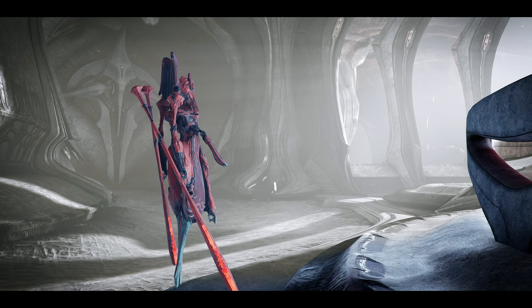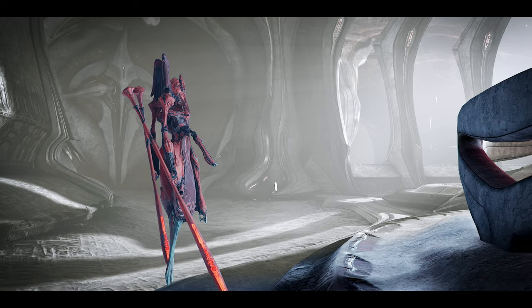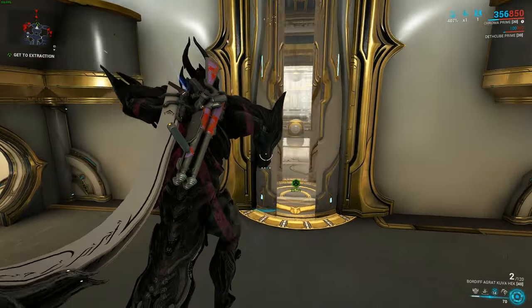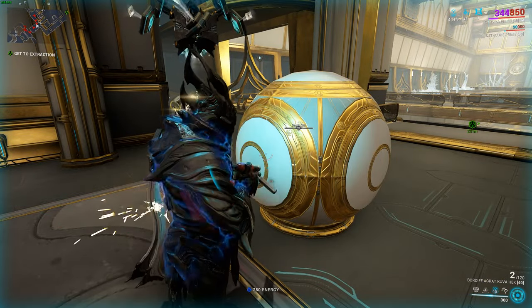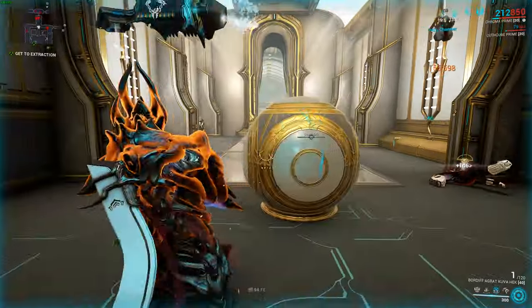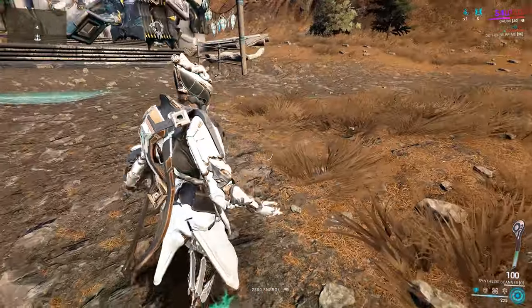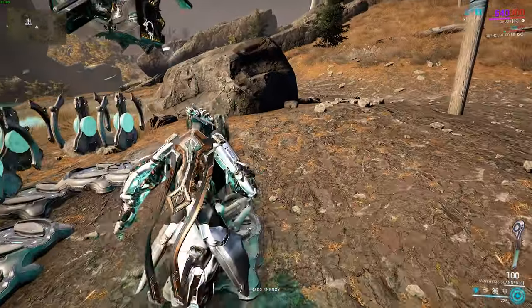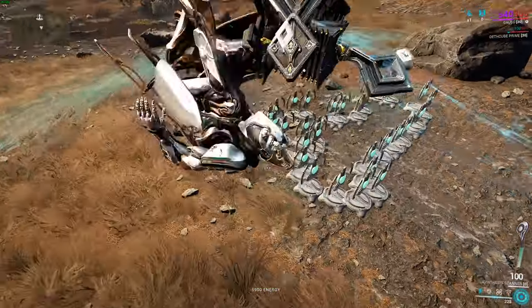Finally, some miscellaneous bits of info you could exploit to your advantage. Sentients when killed will drop cores that instantly refresh your energy pool, and those laser-firing orbs you see in Void missions also replenish your energy if you happen to be using a prime frame. But really, you could just ignore everything I've said up to this point and adopt the real solution for energy problems — spamming energy pizzas. I know you can't spam them in places like Archon Hunts, but with the large one, you kind of don't need to.